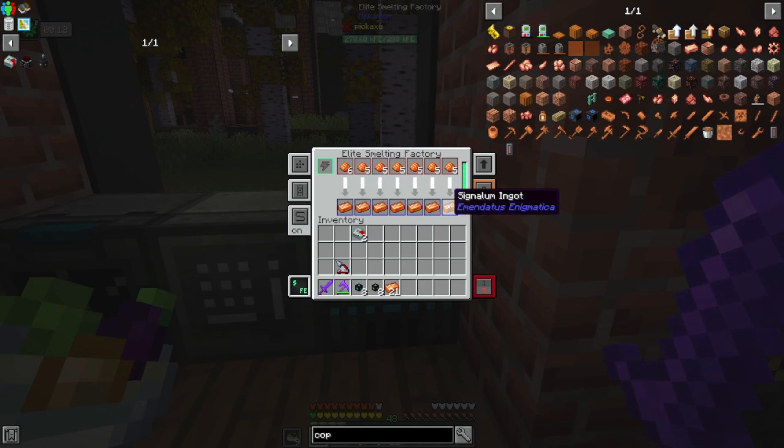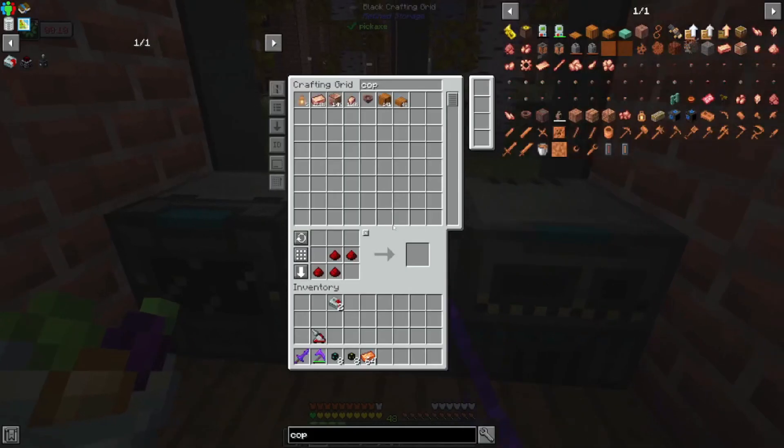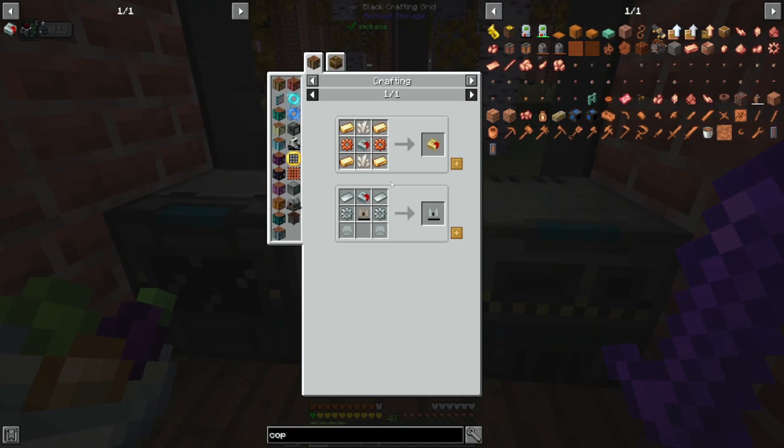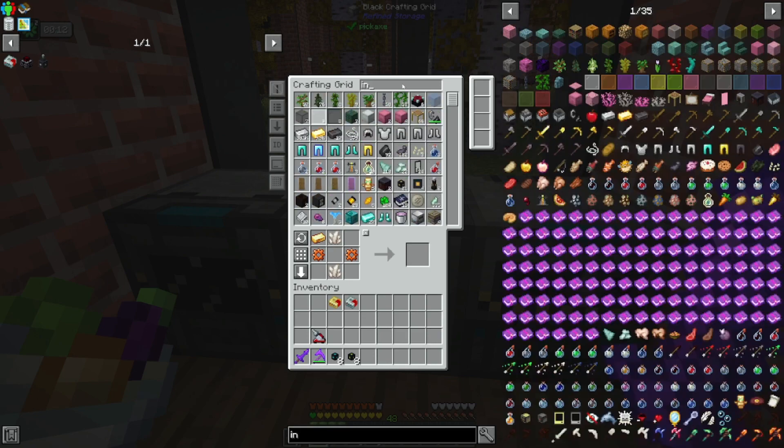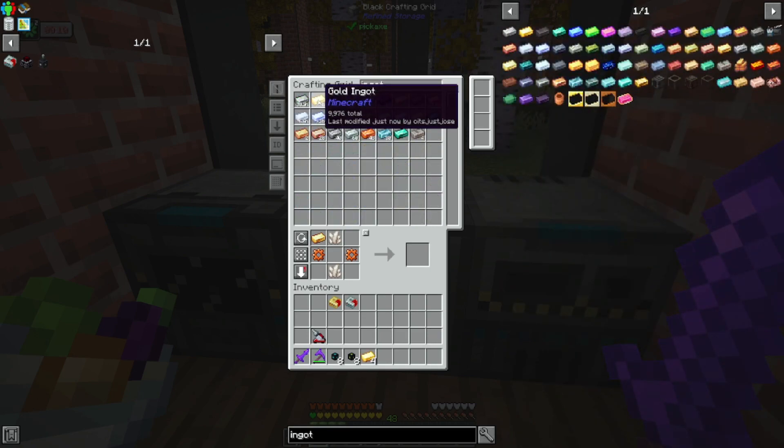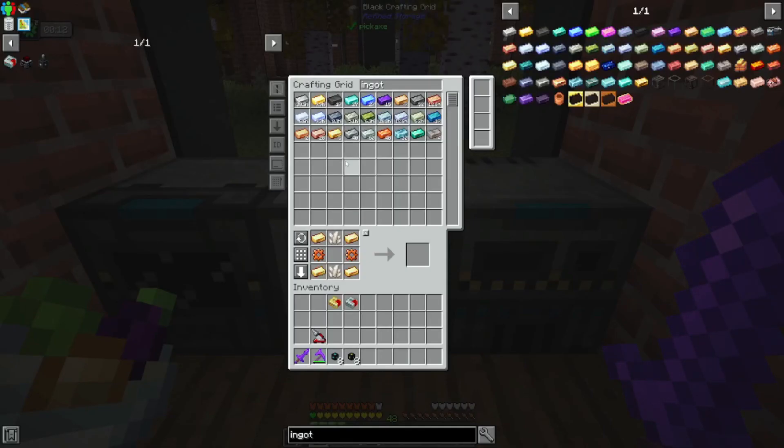It's a cool looking texture — I've never seen Signalum in Emendatus Enigmatica. It's a nice little texture, a very bright orange, not nearly as red as it's normally seen. So now we can create four of these gears and two of these augments. We are out of Electrum — but just enough Electrum to get the job done, and that gets us our second integral component, and that's because we want a flux saw.